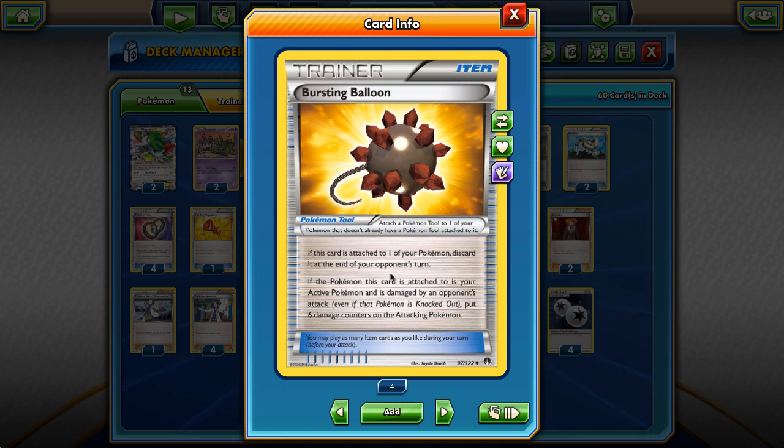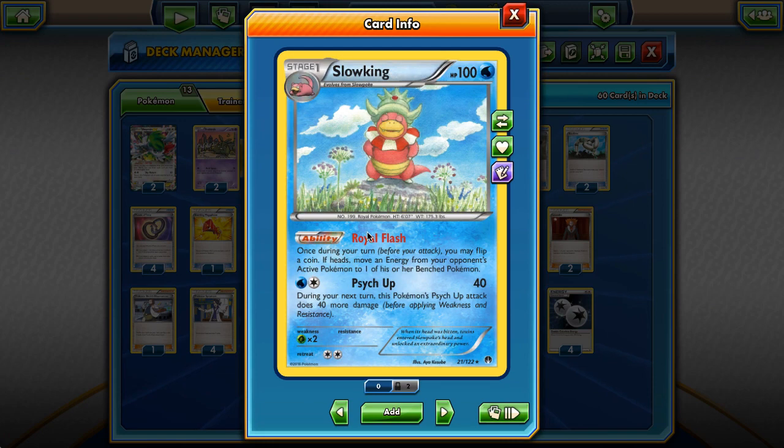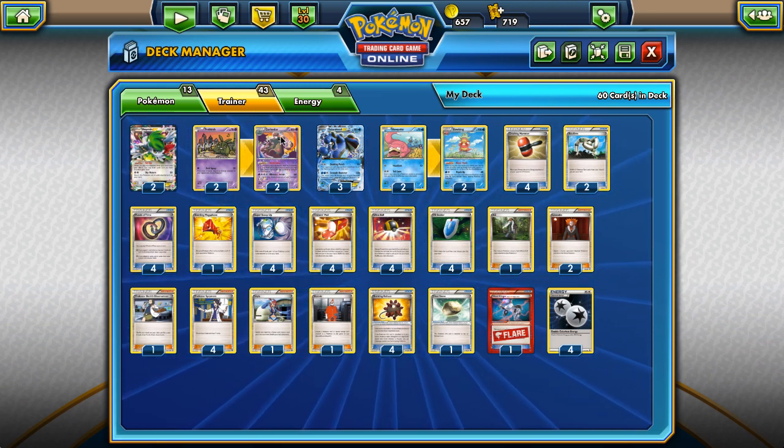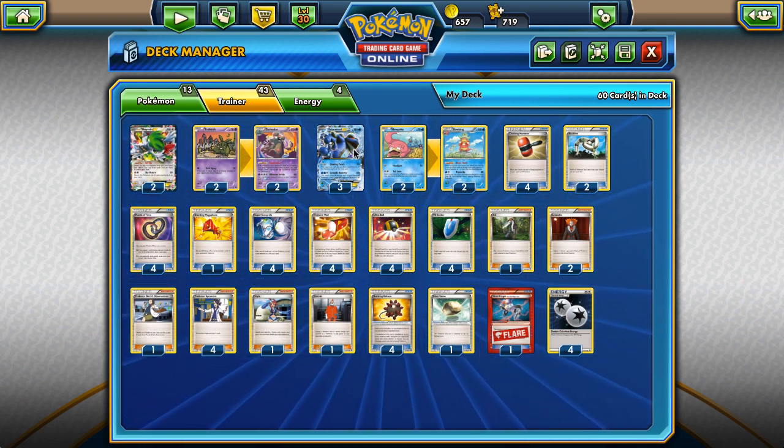The fact that Bursting Balloon only lasts for a turn is really key here. If you stick it on a Garbodor, it's basically like playing an AZ Maniac - you shut off abilities for a single turn, and then on your turn you have your abilities again. That means we can pair Garbodor with Pokemon that have abilities on our side, and Slowking fits the bill really nicely. We can just use Royal Flash and then stick another Bursting Balloon on Garbodor to lock the opponent for further turns - it's like a multi-purpose tool we put on Seismitoad to draw extra prizes.